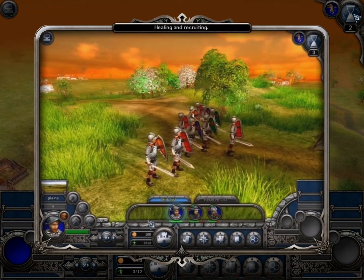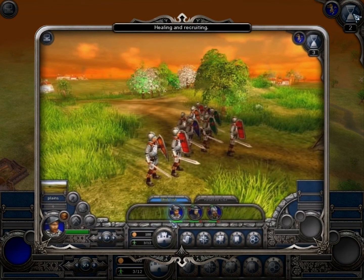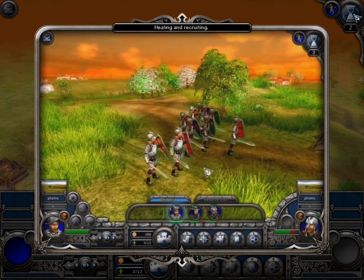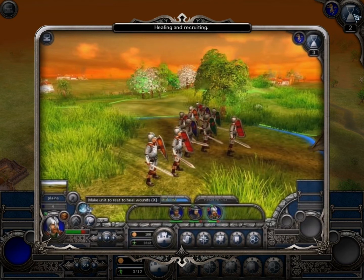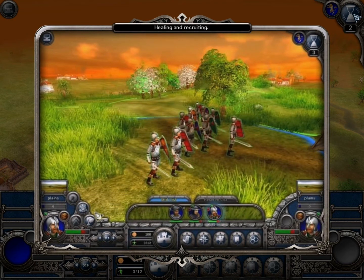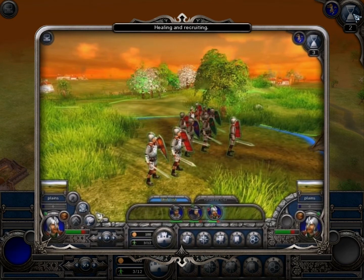A unit that has suffered losses in battle can be healed. To do so, you should select a unit with wounded warriors and press the Rest button. If there is no enemy nearby, all the wounded in the unit will recover.